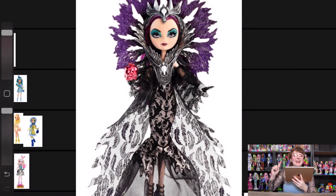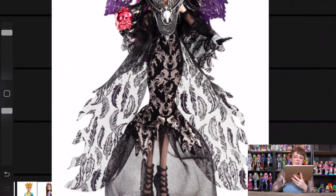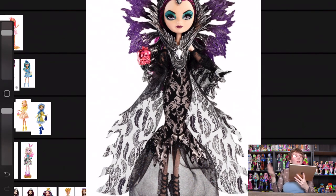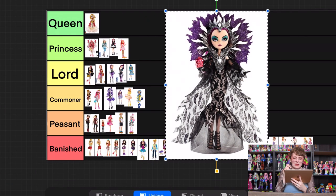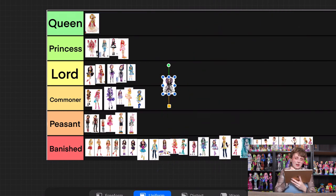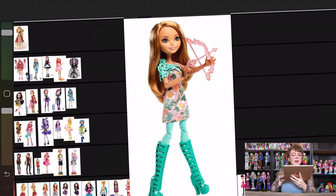Okay, next up we have a good one — Spellbinding Raven, pretty solid. I'll be referencing this doll a little bit later, so keep this image in mind. I think the huge feather array behind her is really cool. The collar and crown aren't awesome, but I love the patterns on her clothing. I still don't love Raven's face whether reboot or original, but I do like her intense aqua eyeshadow — that's pretty fun. She's not good enough for queen, but she is going into princess.